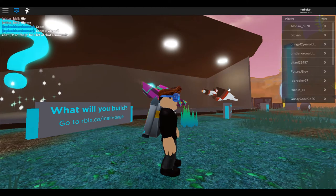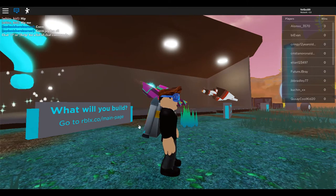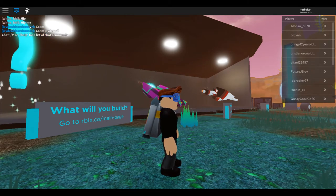If you click on this person — it's not a person, it's a group. Let's click back here.